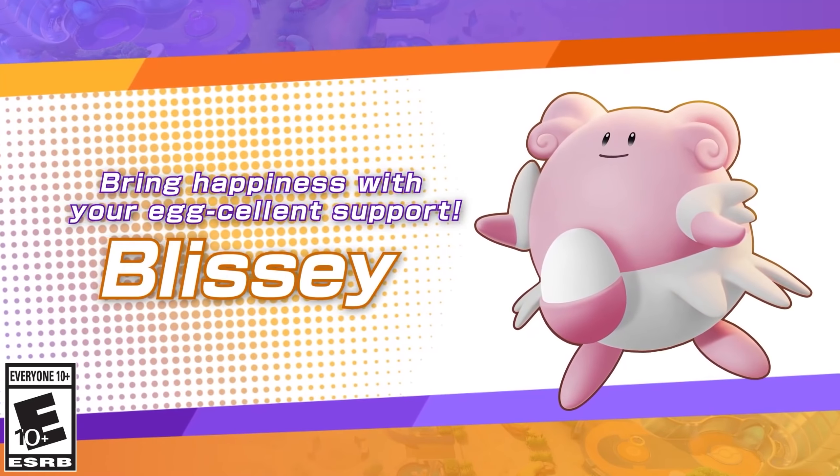Blissey is a melee support with pretty decent endurance and strong supporting. The passive ability removes all status conditions from the Pokemon and goes on cooldown after it's triggered, so Blissey will be a little bit harder to kill. The support and tank roles are interesting because they lean into each other — tanks have utility but less shielding and healing, while supports are decently tanky with more utility and a little less CC.